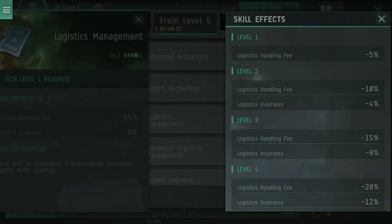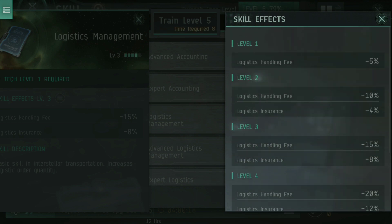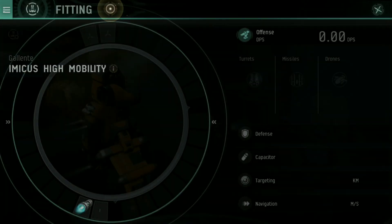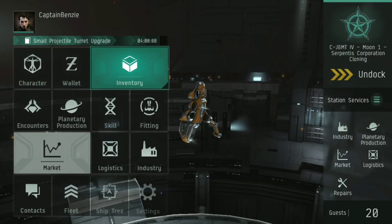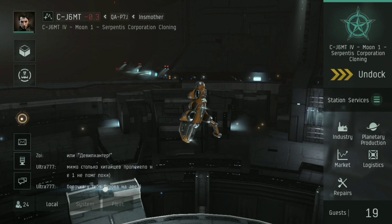Curiously, the actual stats it shows — things like handling fees and insurance — aren't actually things that are properly implemented in the game yet. So logistics is something we'll do a bit of a redo video on. This is just a quick get-started guide. But at level three, it's really just about getting that Imicus upgraded so you can get the 10,000 cargo hold. As you can see, 9,000 is the starting amount, but since I've got those three skill points, if I go into my inventory and to the delivery hold: 10,350 meters cubed.